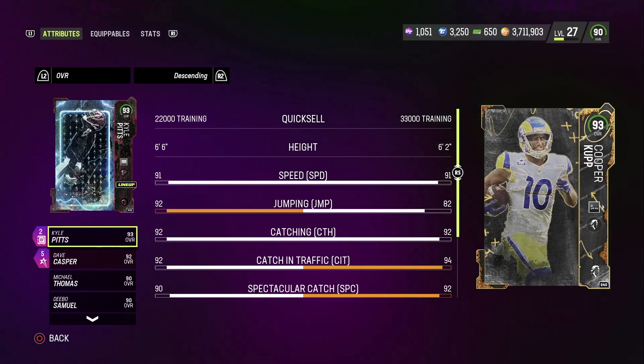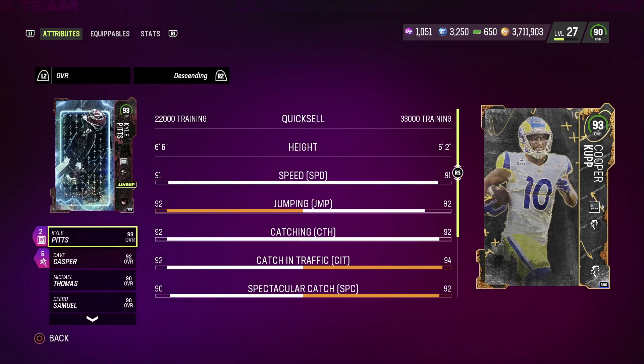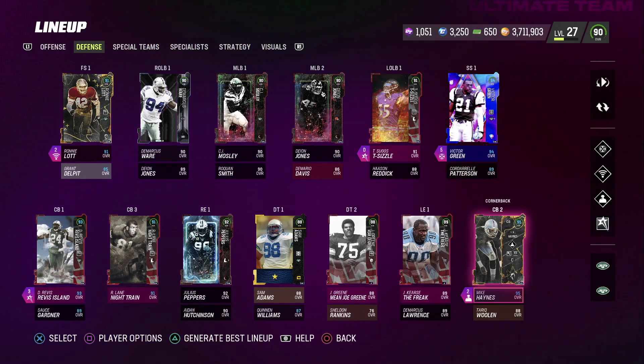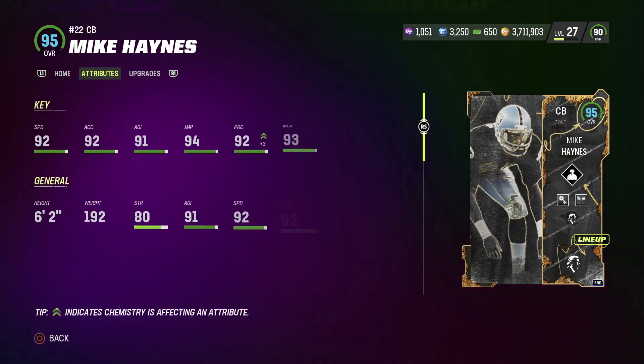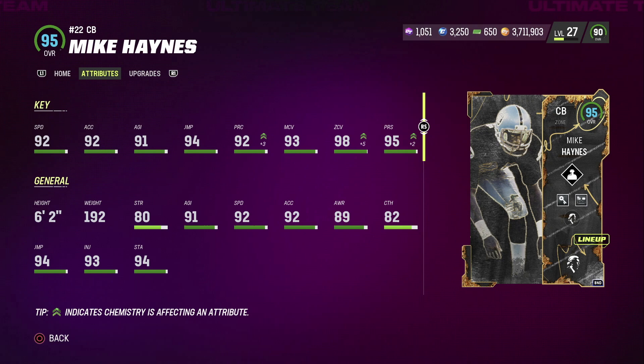We also got ourselves Cooper Cupp, who is going to be the man we're going to be showing off a lot of. Because this dude might be catching everything — the triple crown from last year, you see the stats right here. Cooper Cupp looks really, really good. Honestly, if he plays this well, we might keep him. And here's the last one — Mike Haynes from this promo as well. He's got a 98 zone with 92 play recognition, 94 jump, 92 speed, 92 acceleration, 91 agility with 93 man, 95 press. Card looks really, really good.